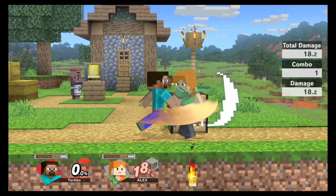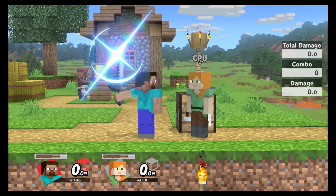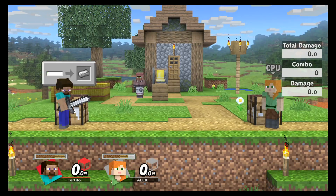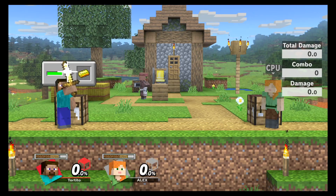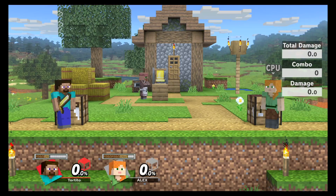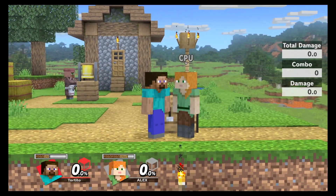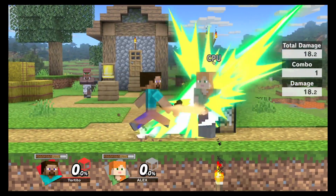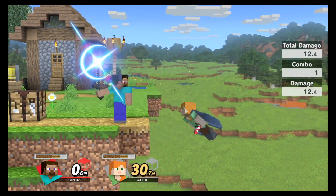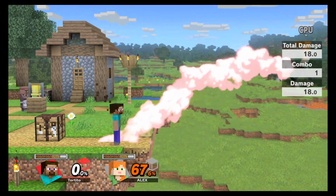Here's the wood smash attack: 18.2. Stone: 19.8. Iron: 21.7. Gold: 18 — how disappointing. Now for the diamond: a big 24.3 damage. So we're just using smash attacks to measure, and that looks like 18.2 for wood.